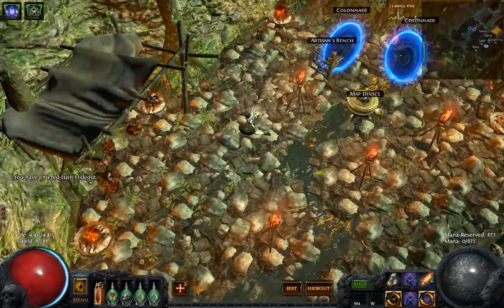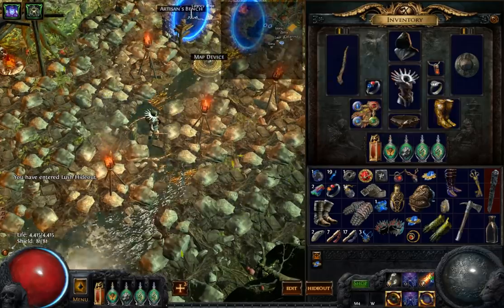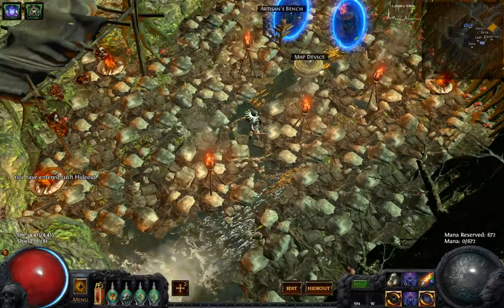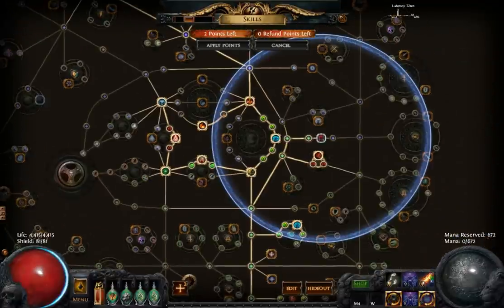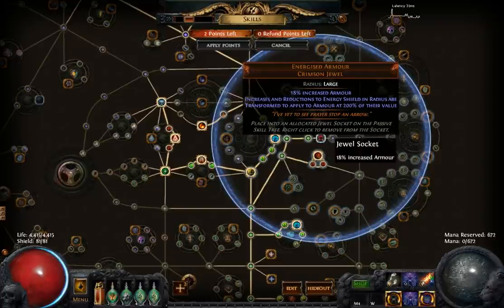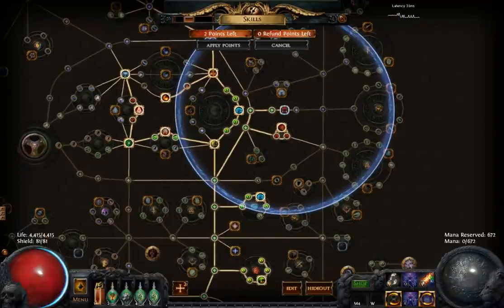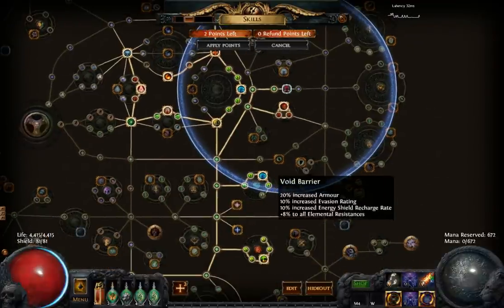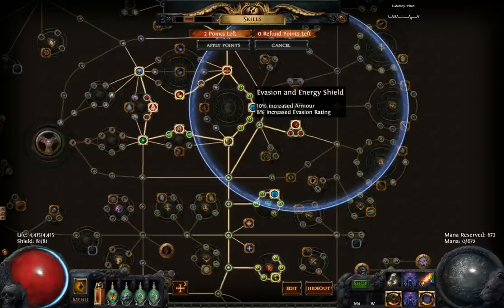This is a testing character. But the way this build achieves that is through the Energized Armor jewel. It converts all of these energy shield evasion nodes to armor evasion nodes. See that? We pick up like over 100% right here in just armor evasion.